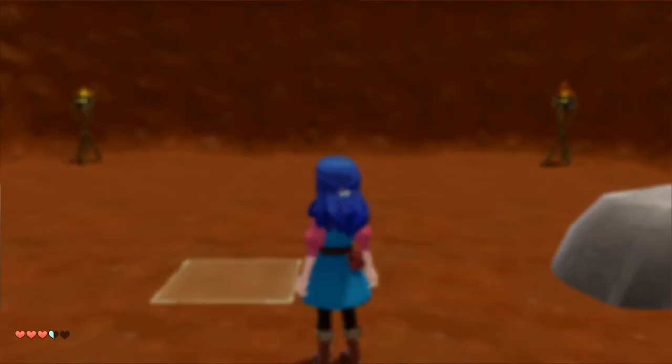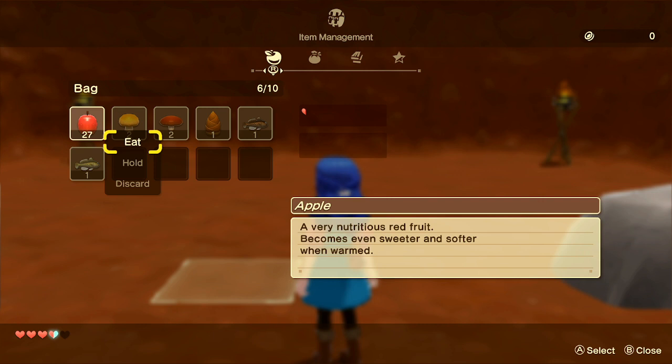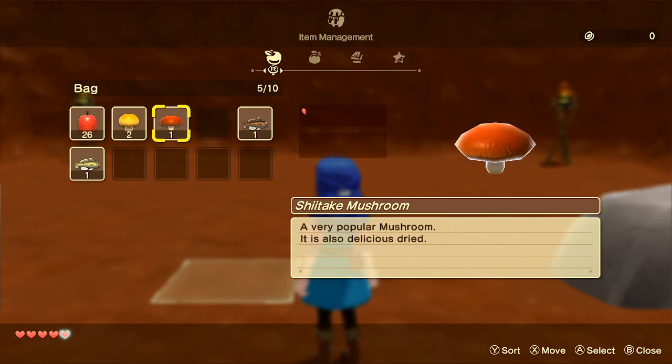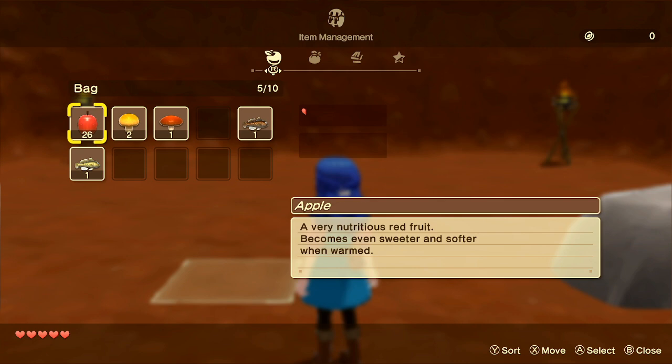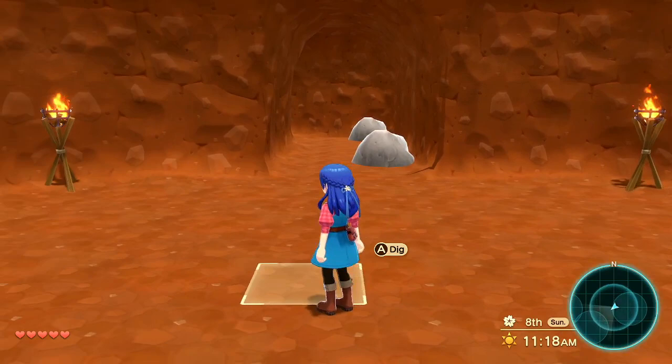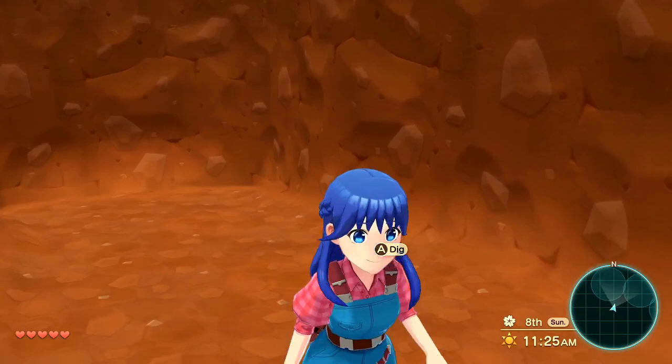We've just made it to level 11 and we've only lost a few hearts, so we can eat plenty of the food we brought. The fish I just caught I'd rather save to sell for money since the mushrooms and apples are fairly worthless, but fish — even with no stars — are usually worth at least 100, so that's pretty worthwhile.